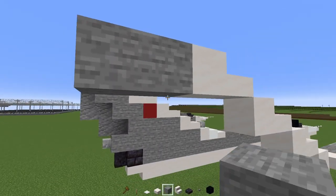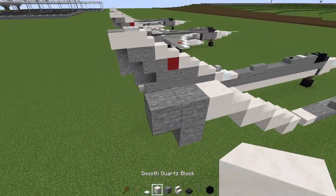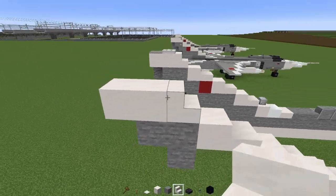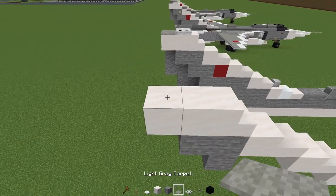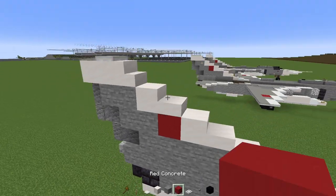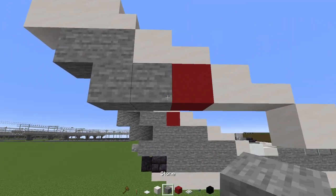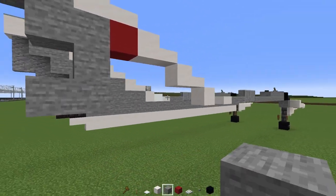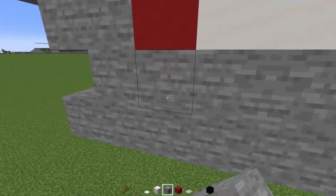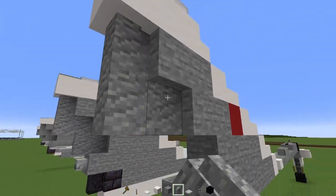Then lastly it's going to be an L shape that's upside down — a stone block like that, then two smooth quartz blocks, and then smooth quartz stairs in the front. On top it's going to be a light gray carpet and an iron trap door. Then add in a stone block here, red concrete, then make an L shape of stone here and make it return back to the front of this fin. Then add in andesite walls in like a W shape.